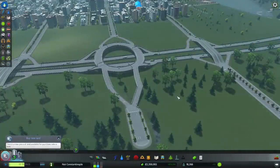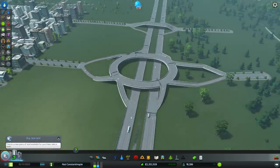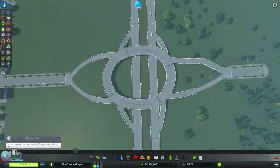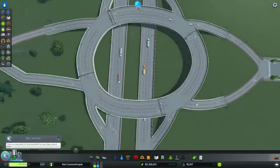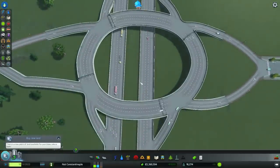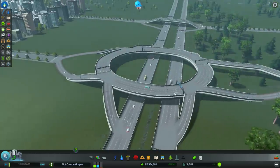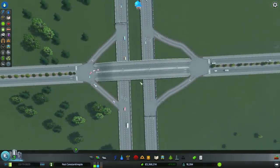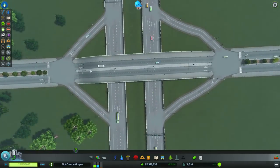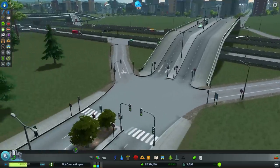Good morning boys and girls, welcome to ShenPlays, welcome back to Cities Skylines where I've been playing with freeways, trying to get things to function smoothly without stoplights. To me, the most important thing is to not have stoplights at freeway on and off ramps. While this design has been functional for a long time, you can see there is some slowdown at the ends, and the ends actually have stoplights.